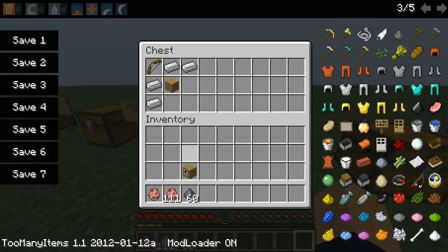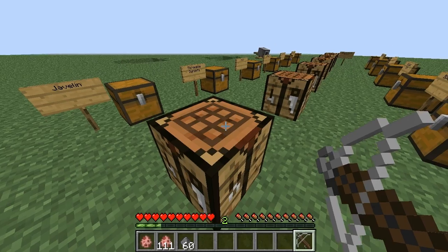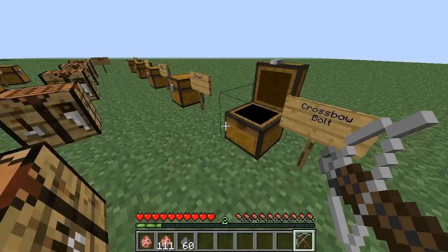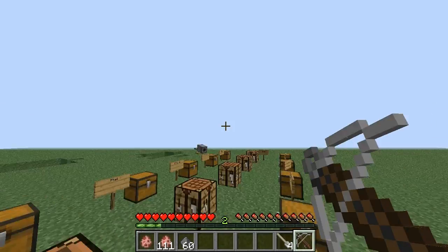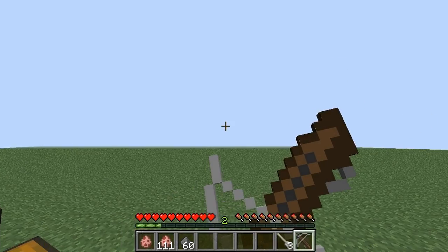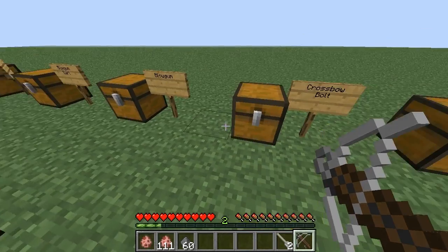Next is the crossbow, which is really cool too. You just need a bow, four iron, and two wooden planks. And there's your crossbow. But I can't do anything yet because I need the crossbow bolt, which is just iron on top of a feather — and you get four bolts. This also requires reloading. Once it flicks like that it fires just like a bow, except the bolt goes farther, has less drop, and shoots faster. That's it for the crossbow.